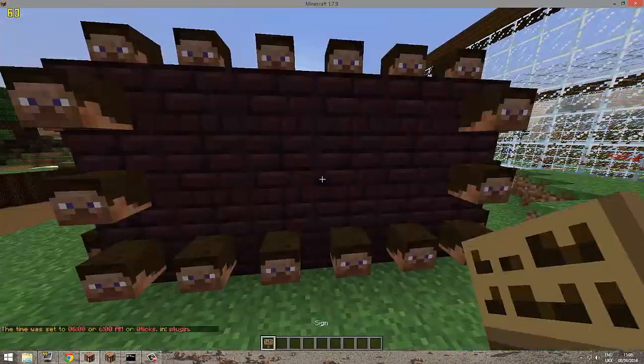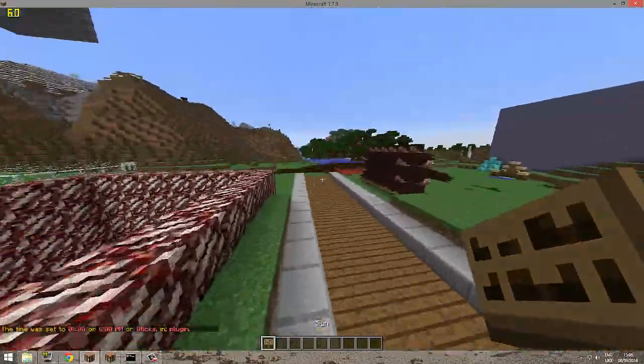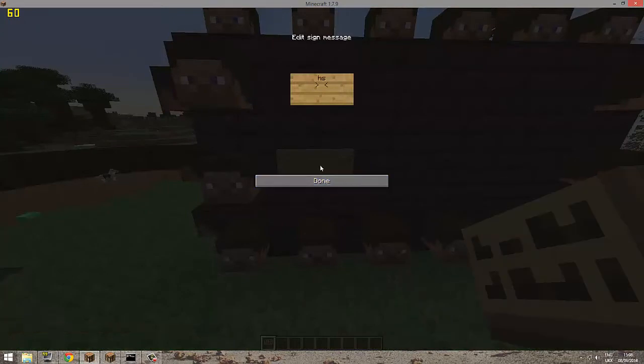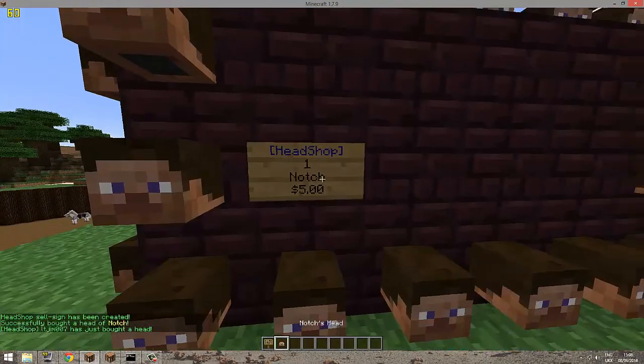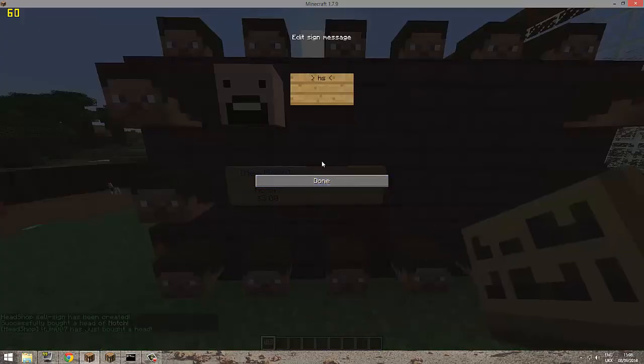Let's get into the plugin. Set it to daytime. This plugin adds a few commands plus a sign shop system. So when you add a sign, put 'HS' on the first line, the amount on the second line — probably one, any more than that is a bit silly. Third line is one of two things: either a player name like 'Notch' or an ID. Right click and there we go — Notch's head.